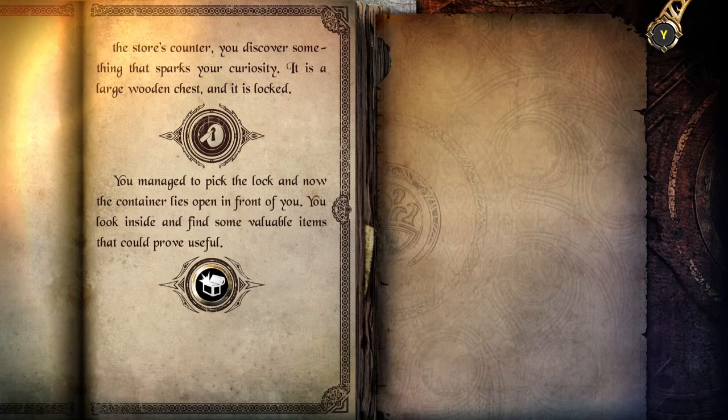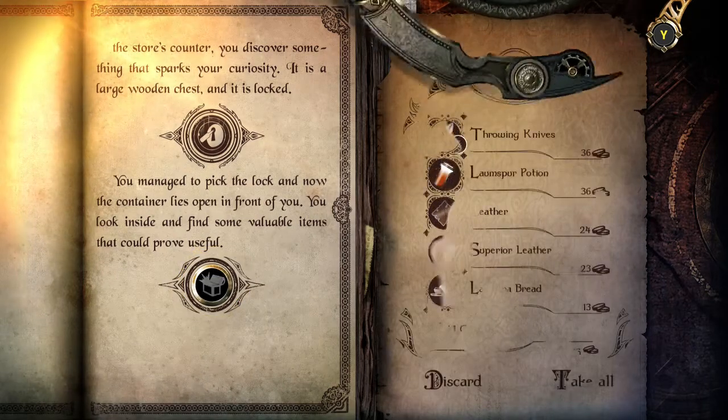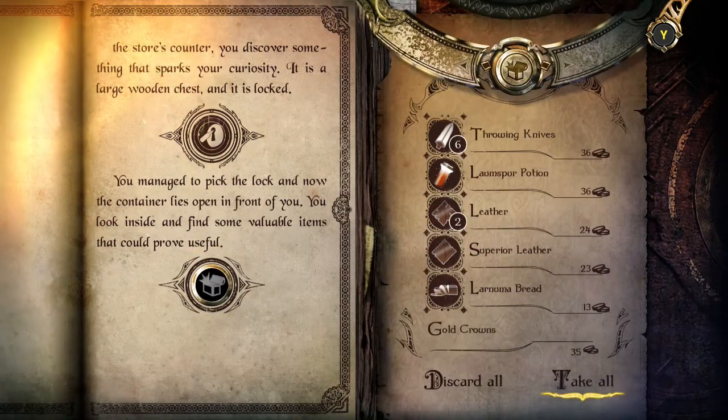It remains to pick the lock, and now the container lies open in front of you. You look inside and find some valuable items that could prove useful. Please give me three lock picks. Whoa, I got throwing knives, leather, suspicious... some bread. Jesus. Knives. Rations, leather, superior leather, and Lanuma bread. Very nice.